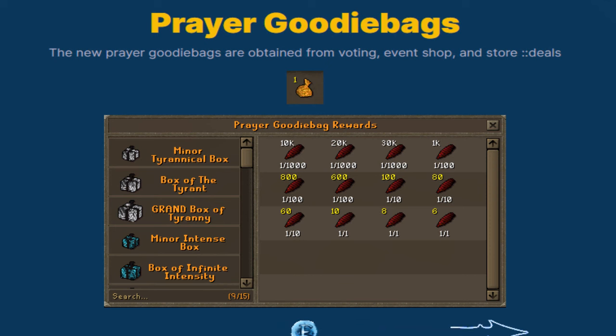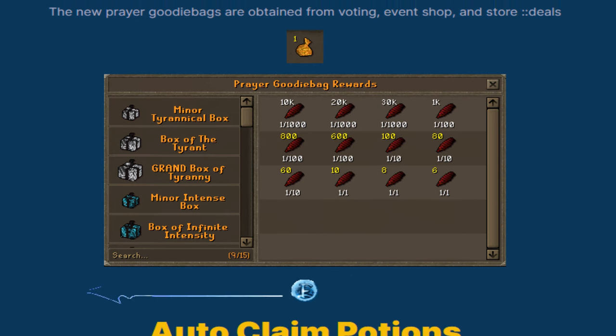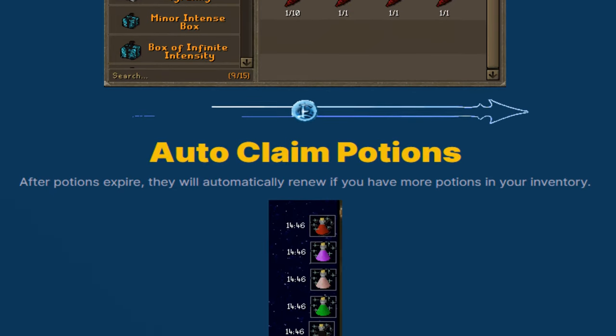Next on the list are the prayer goodie bags, obtained from the voting event shop as well as from column deals. You'll be able to get all sorts of lovely prayer items from these, which looks absolutely nice.